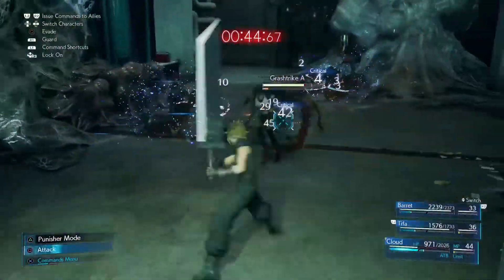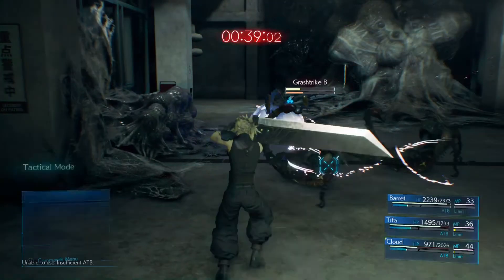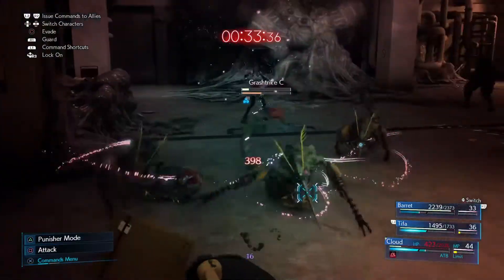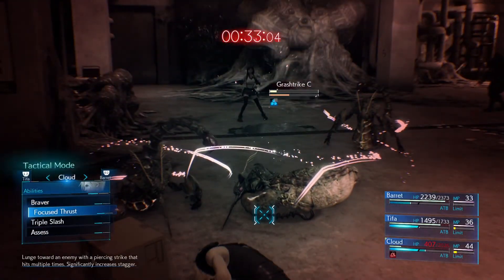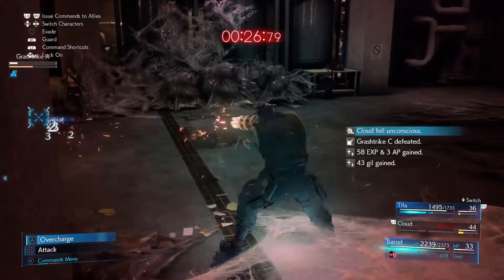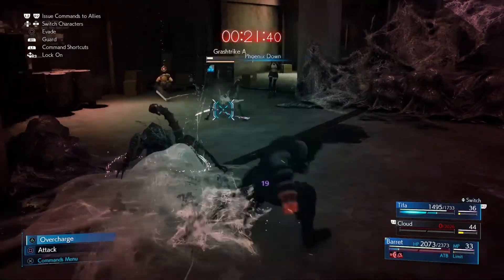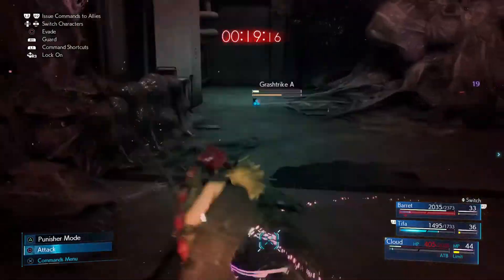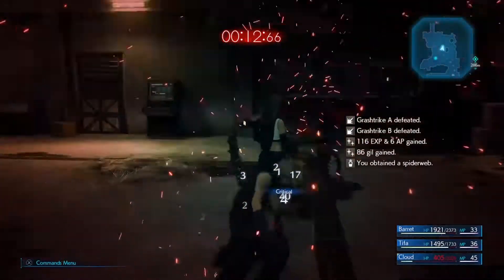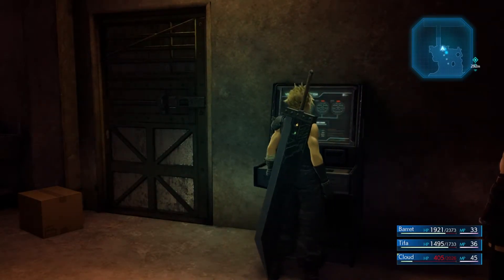There's a second enemy here that is a little bit easier, which may help. However, they do poison you, so make sure you have the healing materia on. I used a lot of Braver strikes on Cloud but managed to die just before the end, so I used Barrett to defeat some of the enemies — he's got the Overcharge ability. I managed to revive Cloud in the end. Once you get to the panel, press it as fast as possible and the door will open.